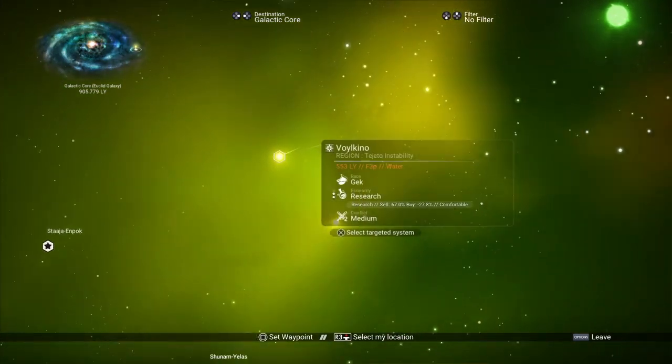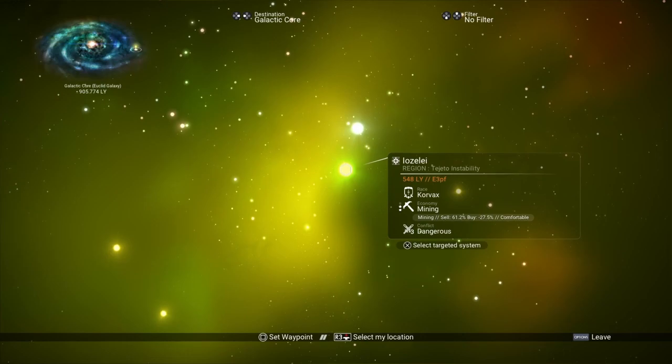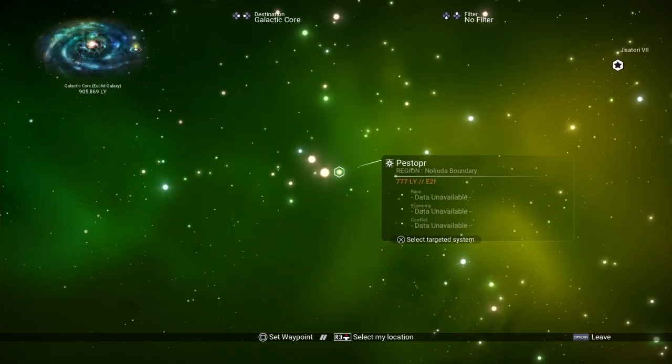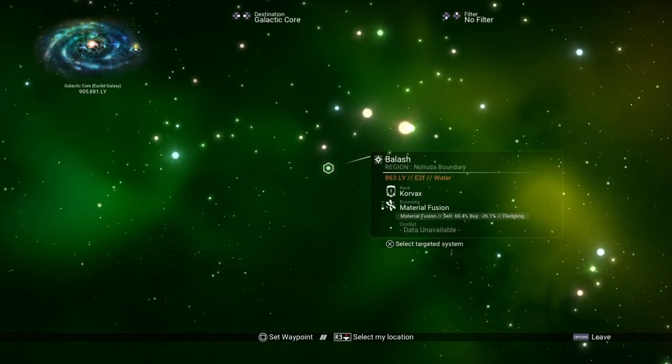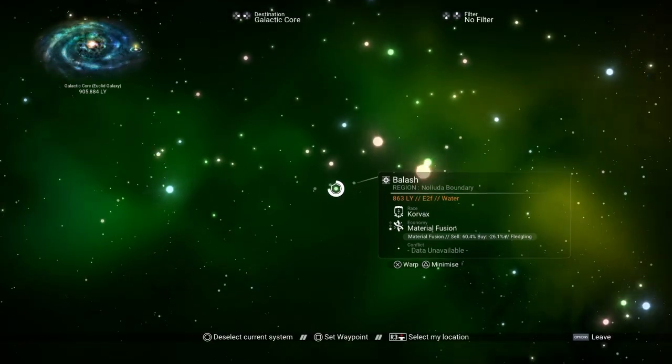I'm just going to carry on looking around, and if I come across one — there's a bright green one there. Lock onto that. No, that one's got 'dangerous' there. But usually you get like a blank field in the lower section. There you go — see where it says 'conflict, data unavailable', that's what we're after. This has also got water. Is it in the 905? Yep, 905, 881. So that's how you find it. You see the bottom bit where it says 'conflict, data unavailable', that's what you're looking for. The green ones are where I have the most luck. Let's jump and let's go.